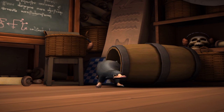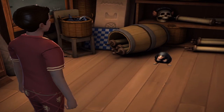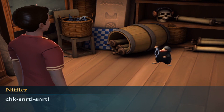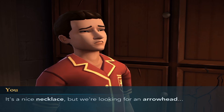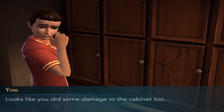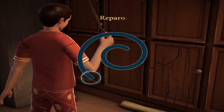Anything? Oh, that's a good one. Hey, I found my thumbnail for it. What is that? It's a nice necklace, but I think we're looking for an arrowhead. Hooray! Apparently it has pockets as well. Looks like it did some damage to the cabinet too. Yeah, they were talking about having to probably repair a lot of things.